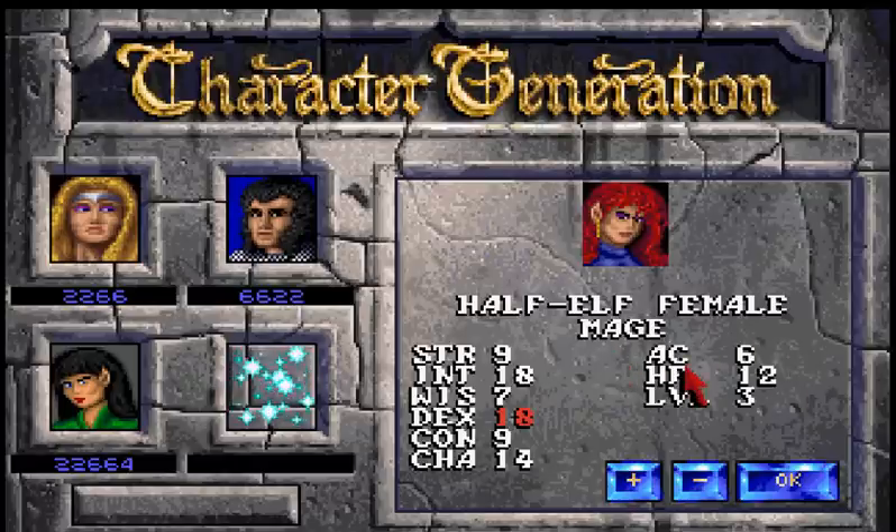You'll notice that as I improve the dexterity, the armor class goes down. And that's something really kind of weird about the D&D system — the lower the number you have, the better your armor class is. Ten is pretty standard; that's what you start out with if you have an average dexterity and no armor or shield. Dexterity subtracts a point from your armor class at the higher levels, which is excellent. An armor class of six is absolutely amazing, especially for a mage, because mages cannot wear any sort of heavy armor.